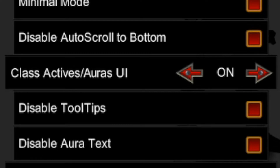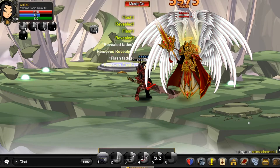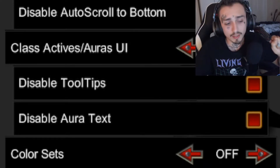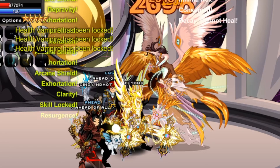Class actives and auras UI — that is a must-have. For classes like Yami or Rogue, you need to see the duration of your buffs to maximize your damage. Disable tooltips is optional — I recommend keeping that on. Disable aura text: make sure you have that off, you really need to see the aura text for bosses like Ultra Ezra Gel.